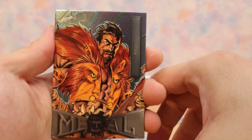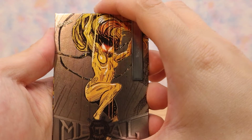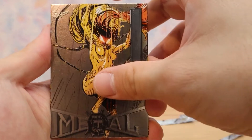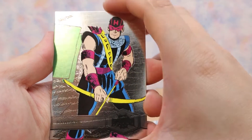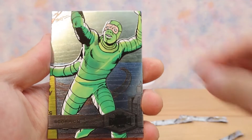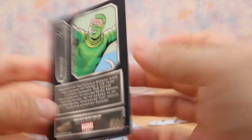Craven the Hunter. Oh, look at that card — Scream, one of the symbiotes. I don't even know if I said that right. Next card: Ant-Man — nice. Hawkeye Silver. Last card: Scorpion — I'm gonna be honest, I have no clue where he's from. I'll have to look them all up later.